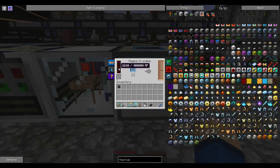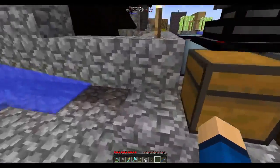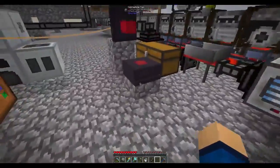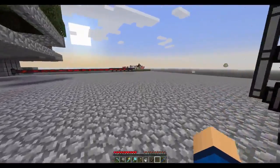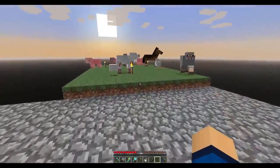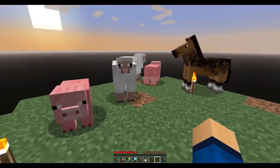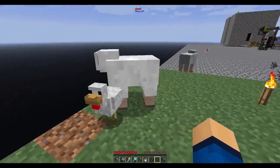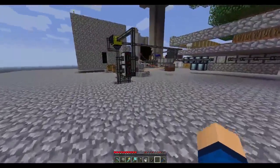Finally, magma crucible. We need better power generation. Oh wow, we got a lot of animals over here — chickens, piggies, sheepseys, horsies, lamb chops. We got lots of animals. If I need any of those later we'll do that. We don't have any cows over there.